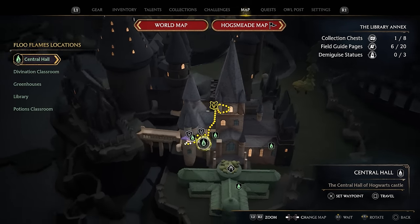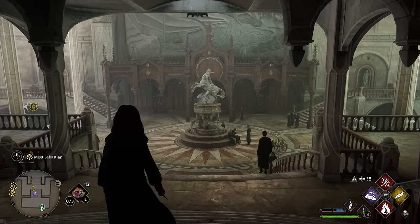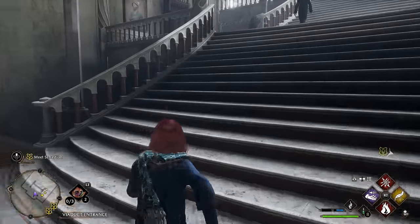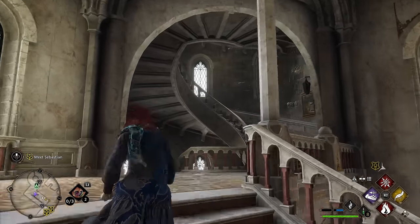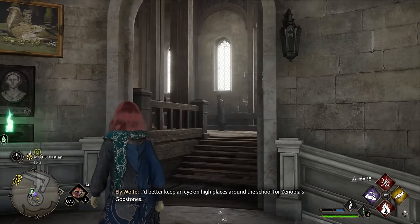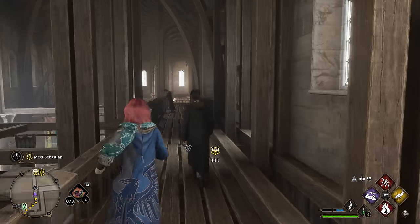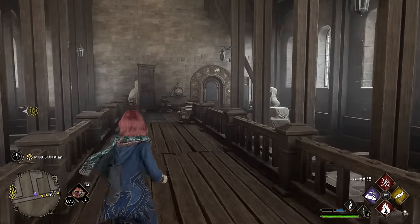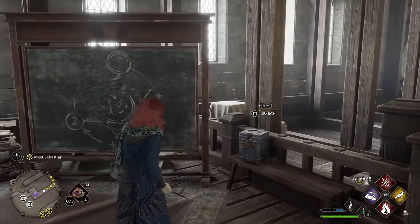To find the study guide, head to the library annex in the castle and start from the central hall waypoint. Begin at the statue with the mermaids and head up two stories on the stairs to the upper level. Then take the left side, go up one level on the round staircase until you reach the astronomy class waypoint. Head right, follow the path with the wooden floors to the middle section where you'll find a puzzle, a writing board, and a chest containing the study guide page with all the numbers and corresponding symbols.